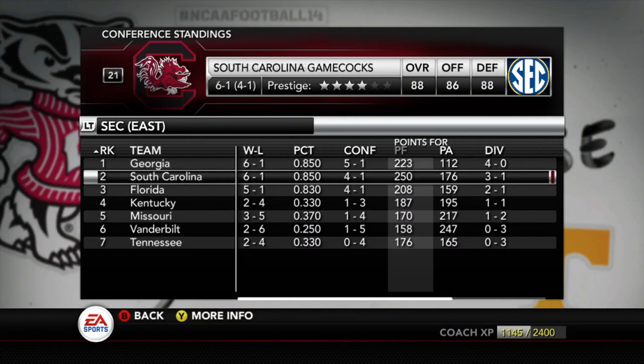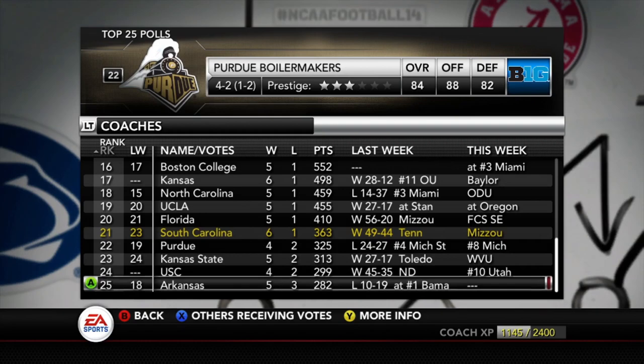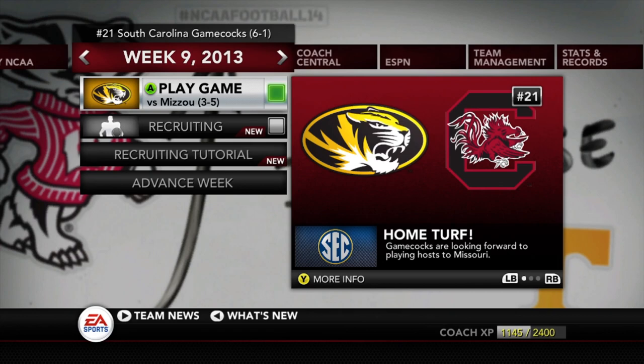In the top-25, South Carolina moved up to 21st — a surprise after beating an unranked Tennessee team, but the dramatic win clearly impressed voters. Notre Dame and Baylor dropped out of the rankings at 22nd and 25th respectively, while both USC programs jumped back in. As always, if you enjoy this series hit the like button, subscribe, and turn on post notifications — and we'll see you next episode as the Gamecocks take on the Missouri Tigers.